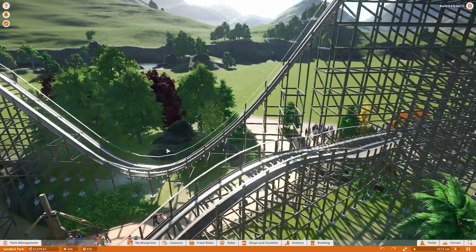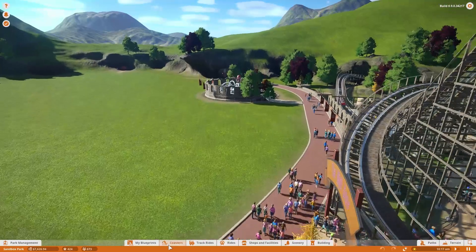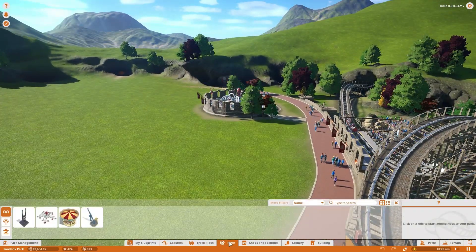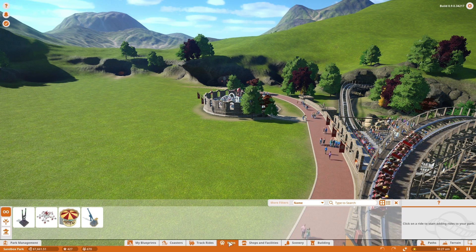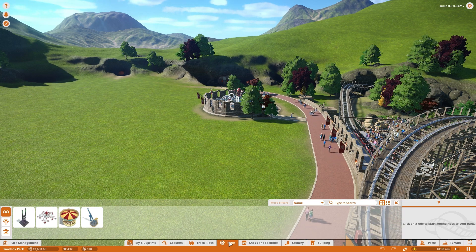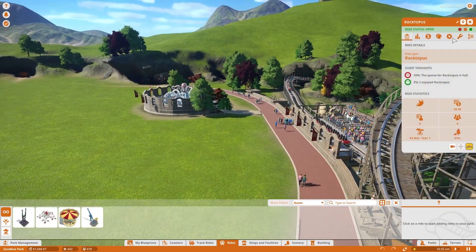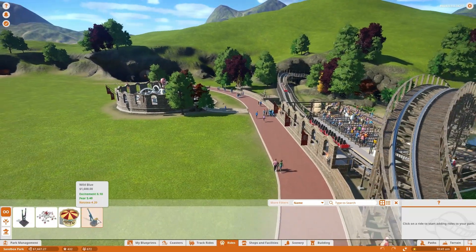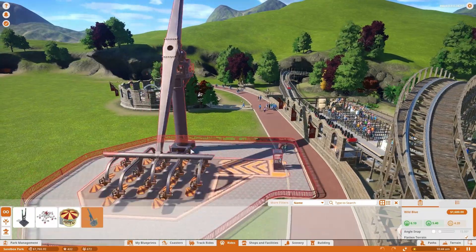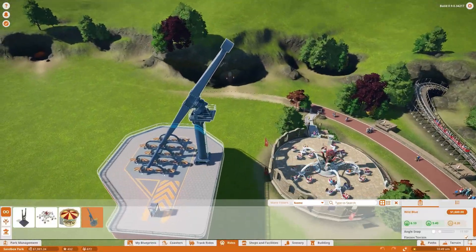We have an objective to complete, which is 800 guests and one more ride. We don't have that many rides to pick from at the moment, and that's because I assume as we progress through the career we are going to unlock more of them. So I'm not too worried about not having too many rides right off the bat. I reckon since we have a Roctopus over here already, it might be a good idea to go for the Insanity or for the Wild Blue. The Wild Blue is an interesting one — it's a ride that's a little bit out there in terms of really fitting the theme. It's not very pirate-like.